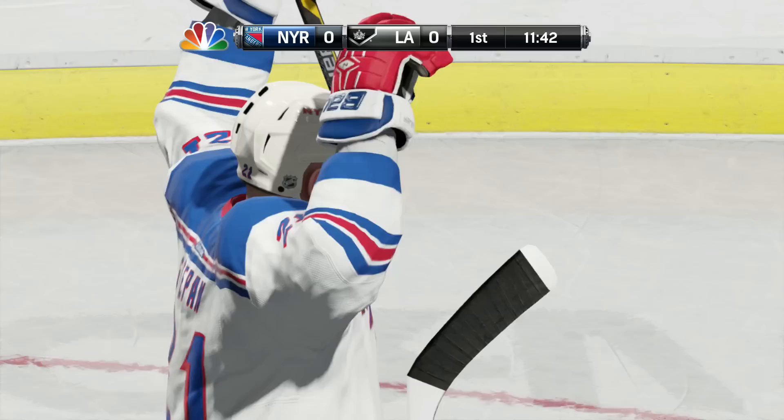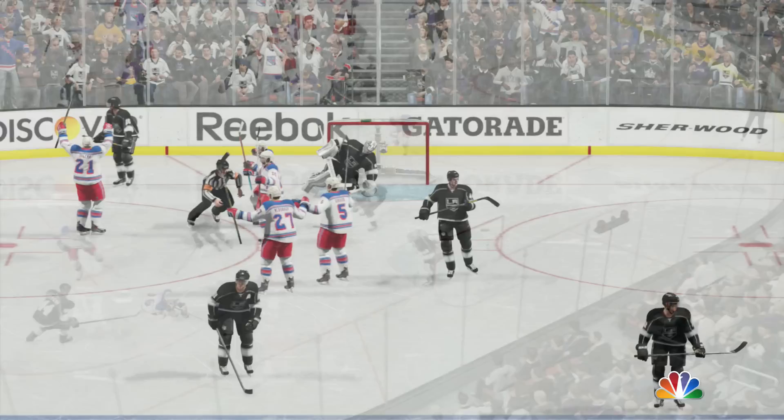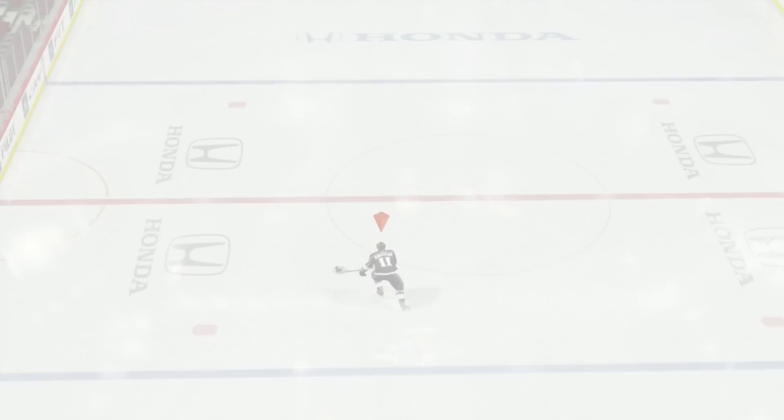Coming out of the corner and passing it right on his tape so he can lean into it — that's going to be gold. With the new puck physics, when you're on the rush together it's tougher to get the shot off. So I think you're going to see a lot more one-timers go in when the guy's already set up, as opposed to on the rush. But anyways, it's still going to be a good way to score, and they seem to be going in from pretty far out as well. One-timers are gold — use it.